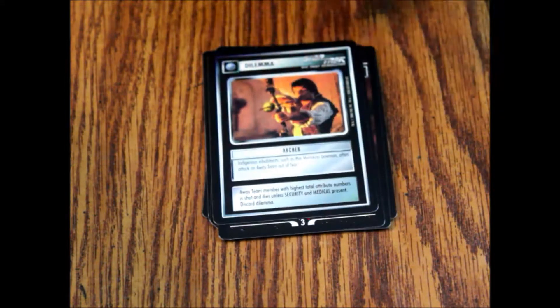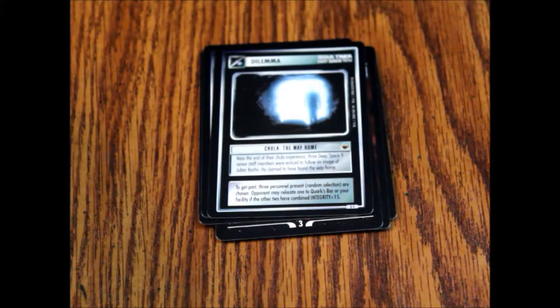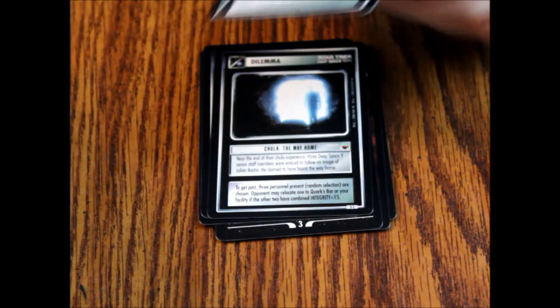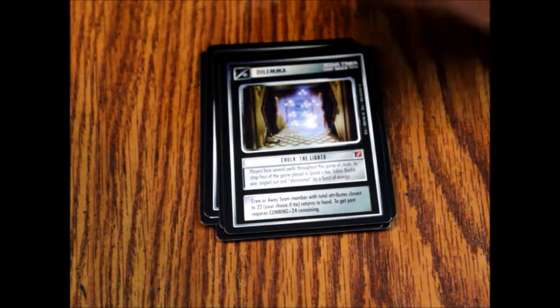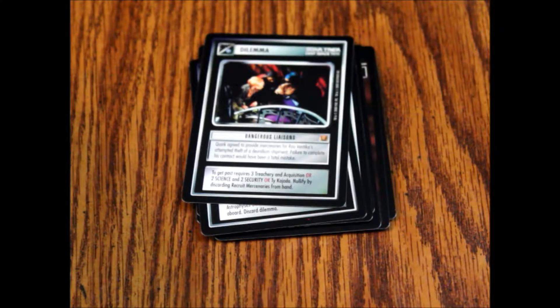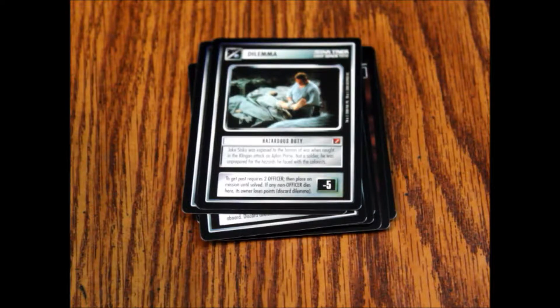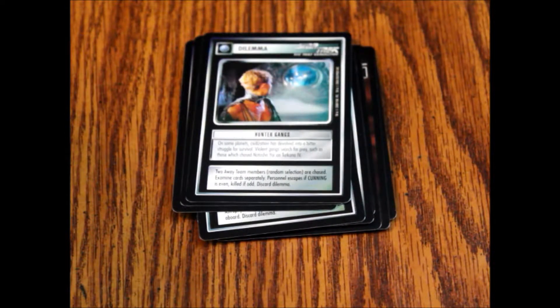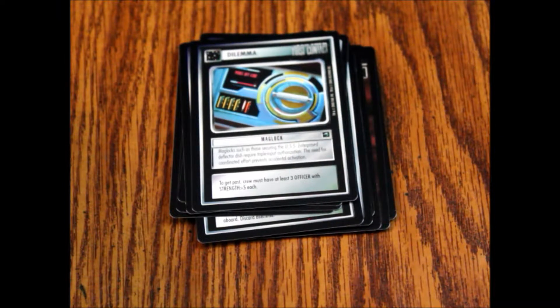Dilemmas: Archer, Chula the Abyss, Chula the Way Home, Chula the Lights — there are five lights. Cosmic String Fragment, Dangerous Liaisons, Hazardous Duty, Hunter Gangs, Lack of Preparation, Maglock, and Male's Love Interest.